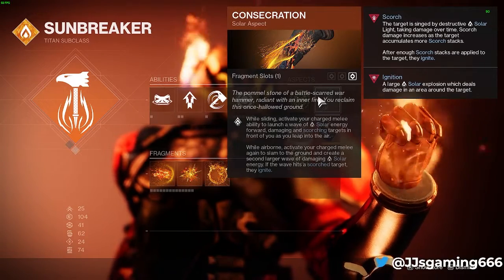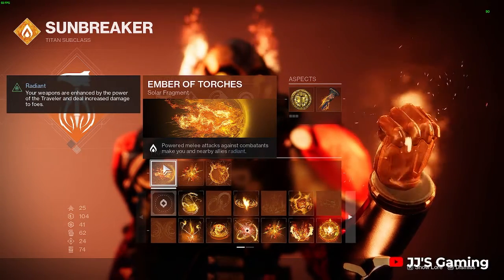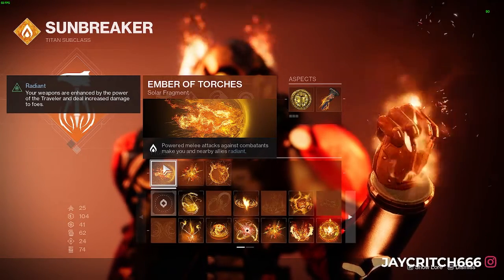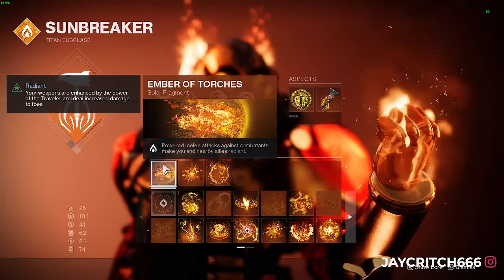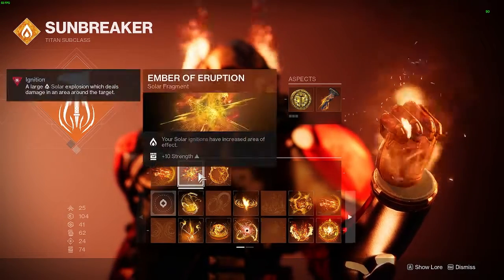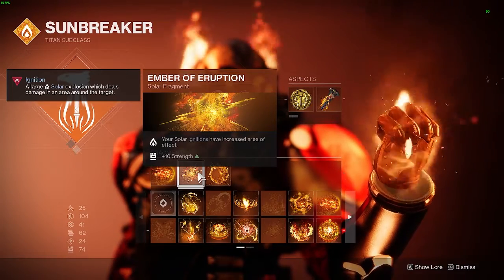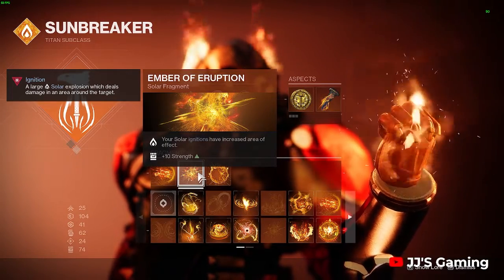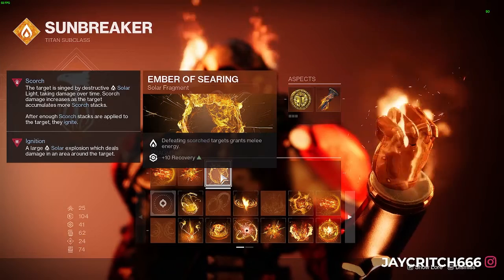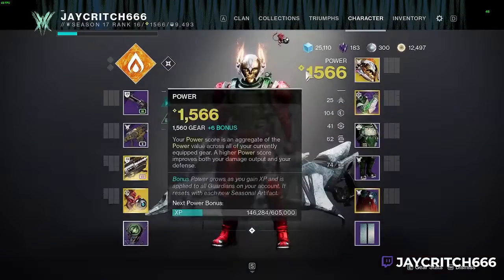For fragments, we're using Ember of Radiance — powered melee attacks against combatants make you and nearby allies radiant, giving an extra 25% damage to us and our allies. We'll be killing lots of enemies with melee so we'll be radiant quite often. We're also using Ember of Eruption, so our ignitions — when we slam targets and they do solar explosions — have increased area of effect. Defeating scorched targets also gives back additional melee energy.